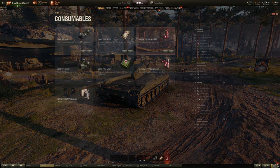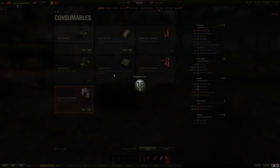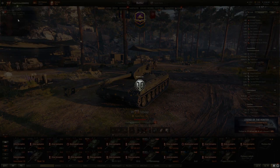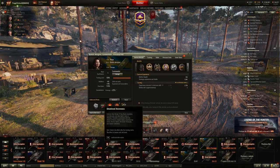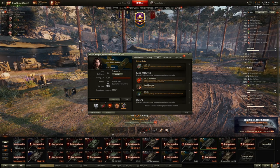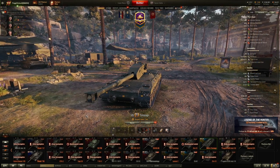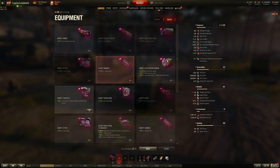I'll kit this out to show what we're looking at once it's fully set up. I'm using my Kron crew, which fits perfectly, and you get the right crew roles — radio operator on the commander — so situational awareness isn't messed up. I'm missing a recon skill which would push view range a little over 400.